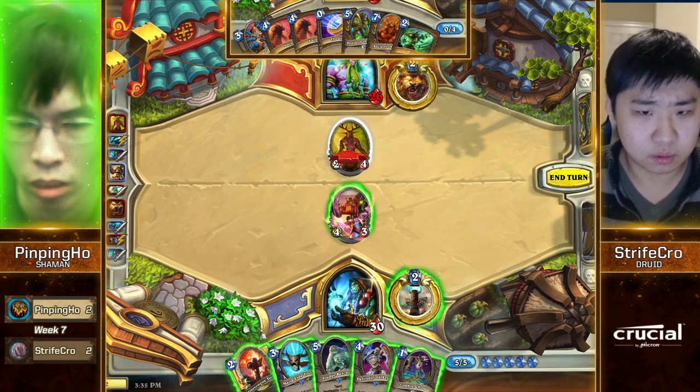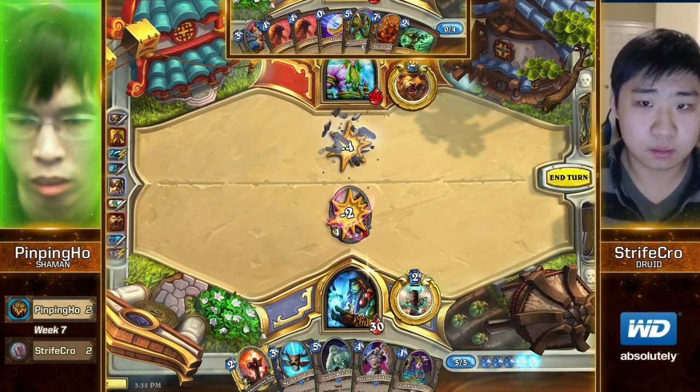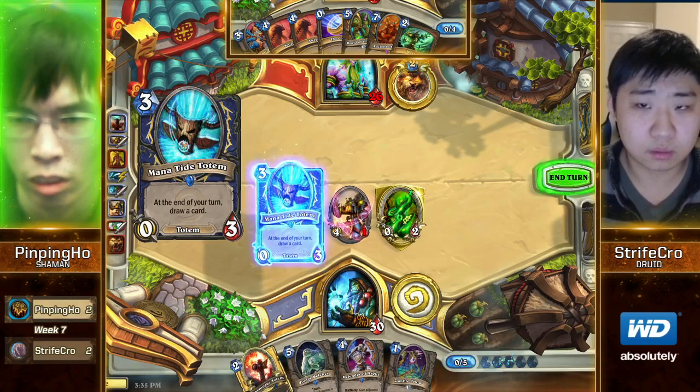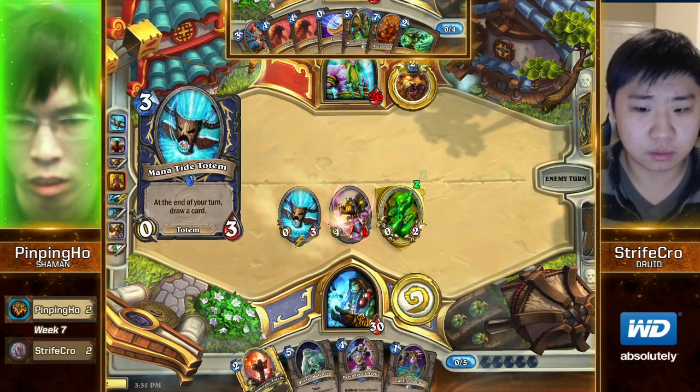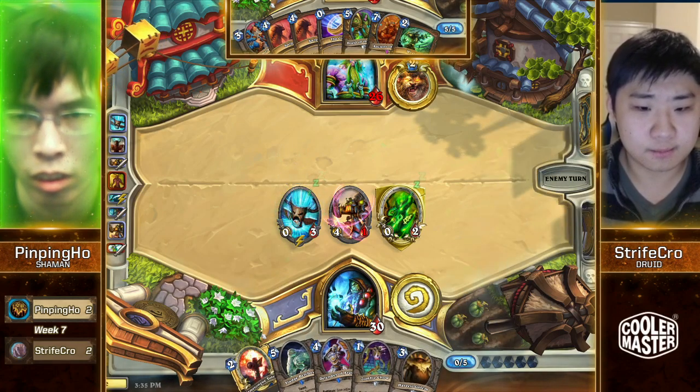Do you like Defender of Argus plus Chow here, or just Belcher? Belcher — I think Belcher contests a lot better. Hero Power Mana Tide Totem. I like this too, because that could have been healing, it could have been Taunt, and he got one of them. This Swipe doesn't get much better than that against Shaman.